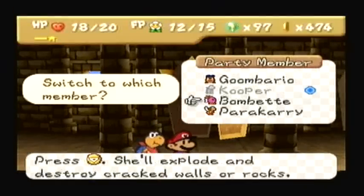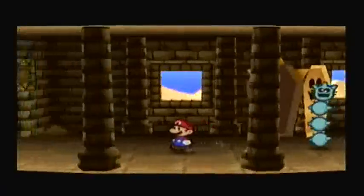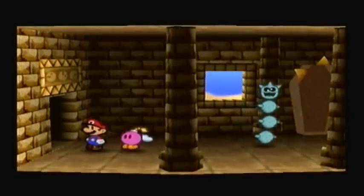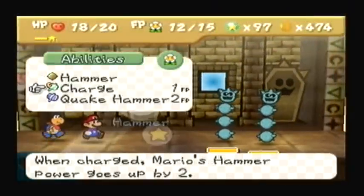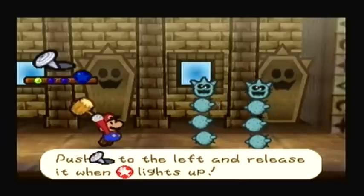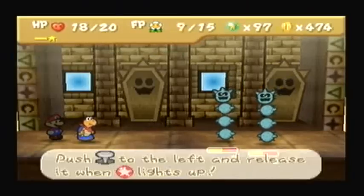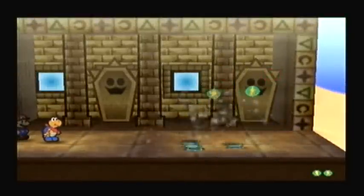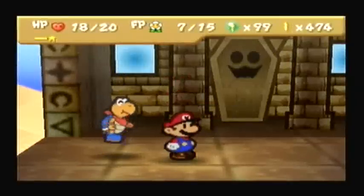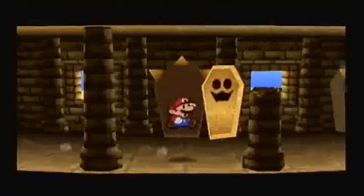I can bring Kooper back in — actually Bombette would be better. Oh, new badge! You know what, I'll bring in Kooper. That's gonna go well too. Quake Hammer and then Power Shell — that'll easily dispatch these guys. Since I'm close to leveling up, I can decide to go all out on my FP. Why not? Like I said before, that second coffin has a badge, I might as well get it.